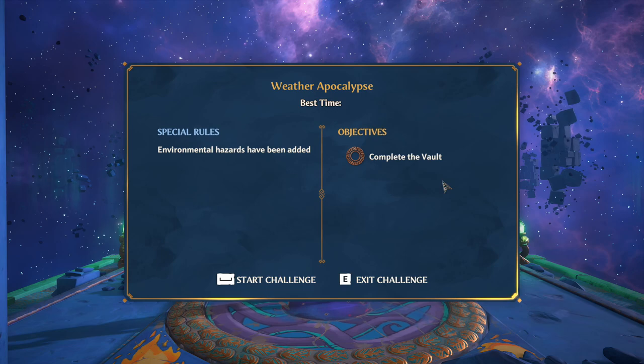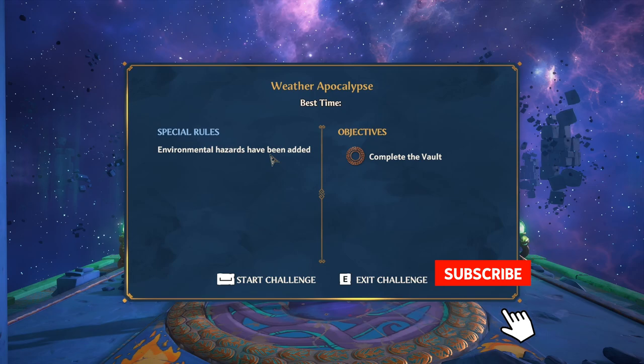All right, so this is a new mission in Immortals: Phoenix Rising — the original content. This is called Weather Apocalypse. It's a primer for the new DLC called The Lost Gods, so environmental hazards have been added.